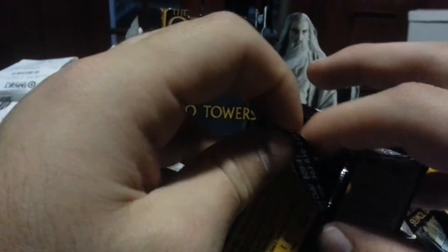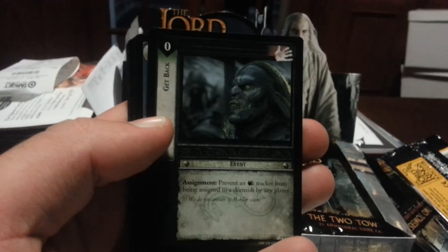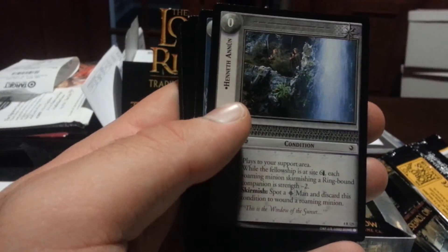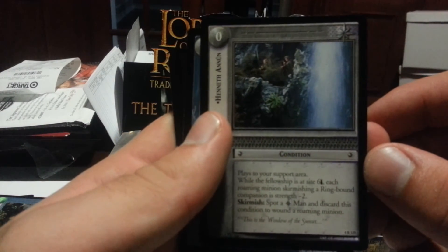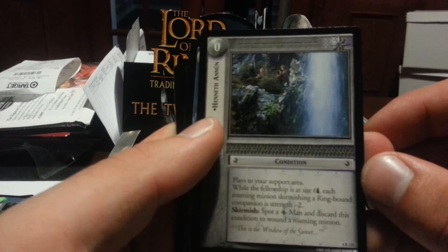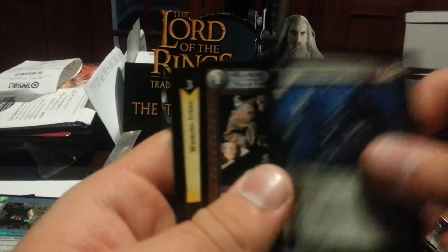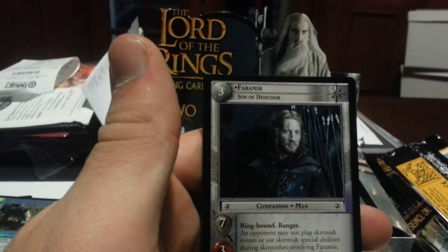Pack eleven. White Elm on Emin Muil. White. Stout and Strong. Get Back. And the rare is — what the heck is that? — Hinneth Anunn. Place in your support area while the fellowship is at site six; each roaming minion skirmishing a Rohan companion is strength minus two; spot a Gondorian and discard this condition to wound a roaming minion. Another Thinandrian, Uruk Crossbowman, Halafwine, Whirling Strike, Task Was Not Done, Uruk Fanatic, and Faramir, Son of Denethor.